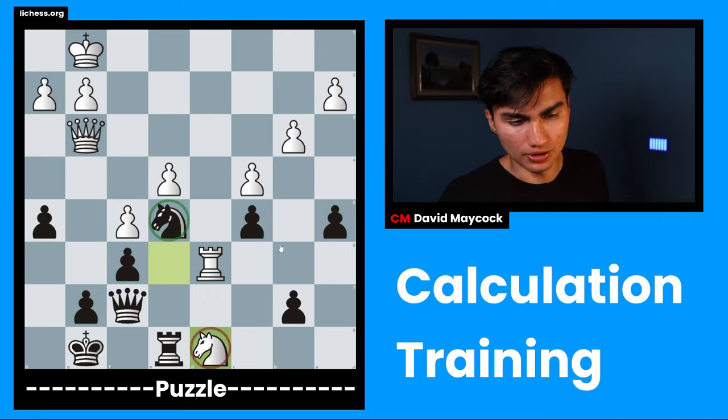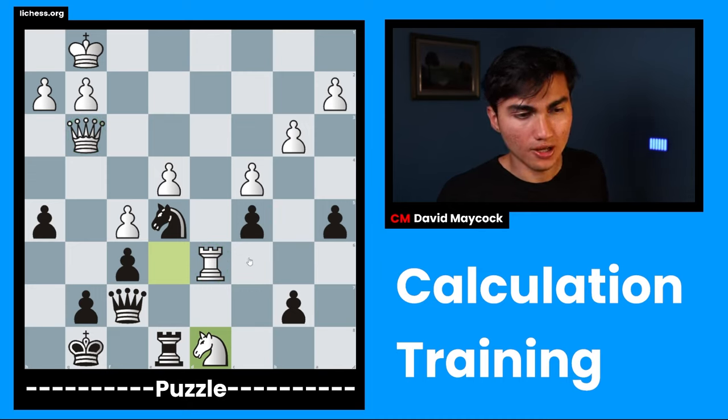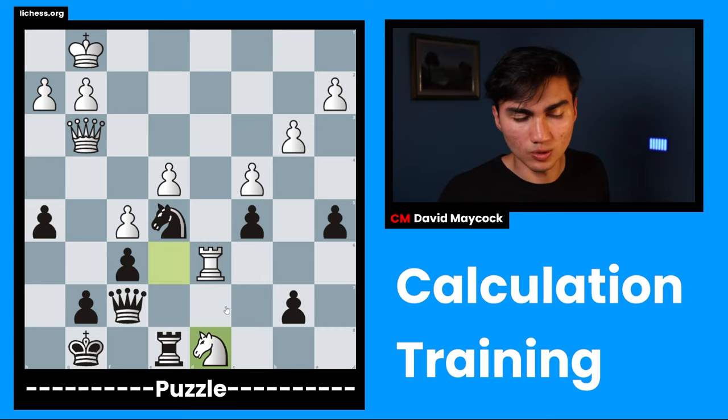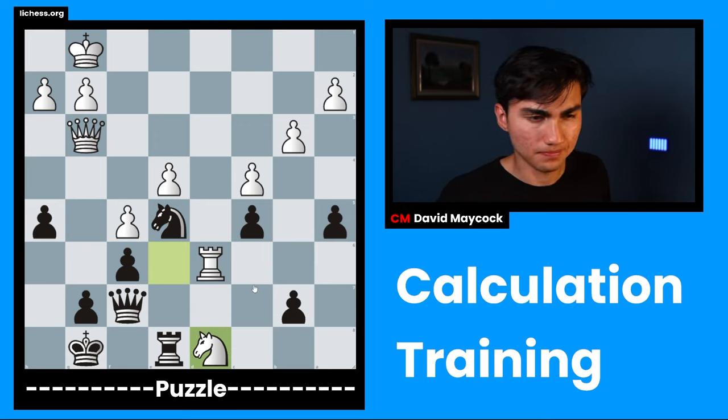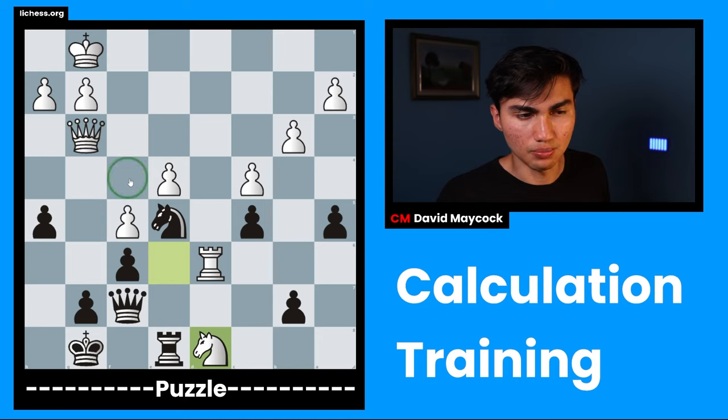The next thing I'm going to consider is piece activity. I think this knight is better than the one on d8. White has a better queen and rook as well. But piece activity-wise, I think a high priority is this knight on d8, which already from the start seems to be in a pretty dangerous spot — you don't want your knight on d8. It might be stuck. So piece activity-wise, I think maybe black is better just because of the knight on d8.